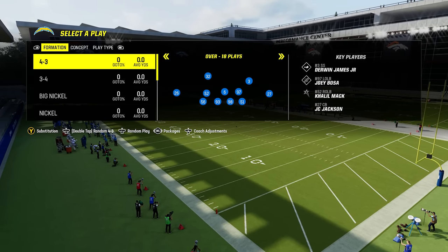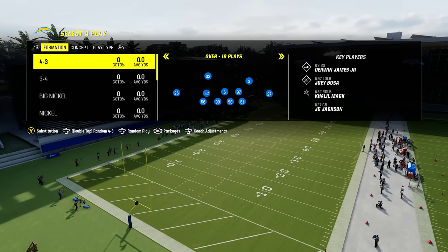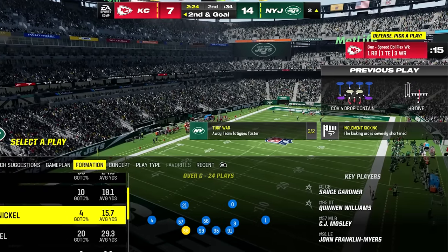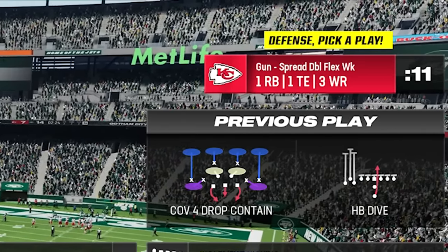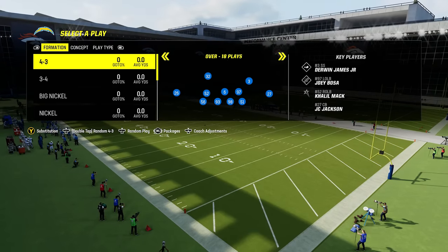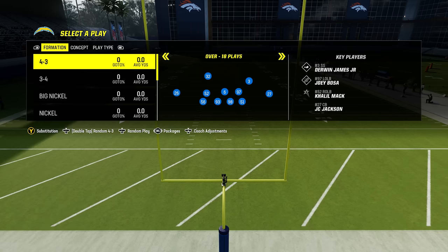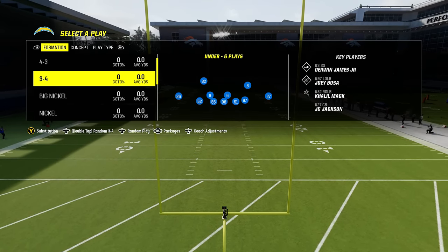The first thing we have to talk about is matching personnel. When you're in a game, whether it's versus the computer or another opponent, let them pick their offensive play first. A pop-up will appear on the screen that lets you know their personnel — it might say three receivers, one running back, one tight end — and you're going to use that to determine what you should come out in. If the personnel says two wide receivers or less, you typically want to use a 4-3 formation or a 3-4.